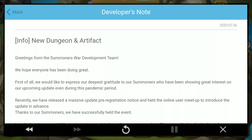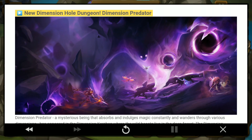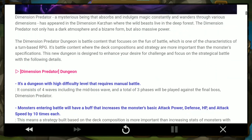New Dungeon and Artifact. Starting with the New Dimension Hole Dungeon called Dimension Predator — this is the dungeon that appears in Dimension Hole, and you can clear it only once a month. It's like stages in Kairos. It's a dungeon with high difficulty level that requires manual battle, but luckily you only have to do it once a month. It has 4 waves just like Kairos Dungeon battles.